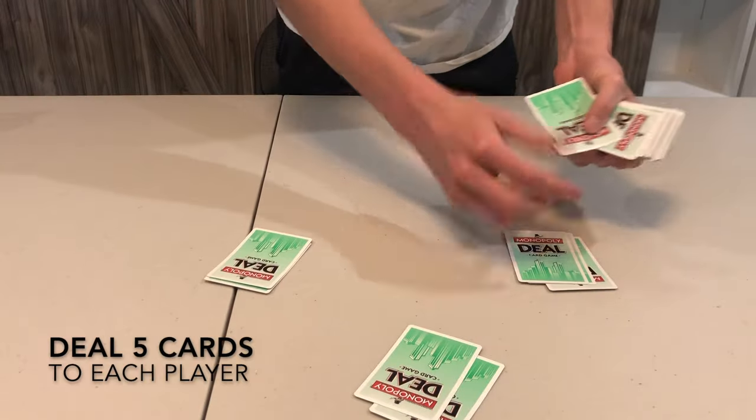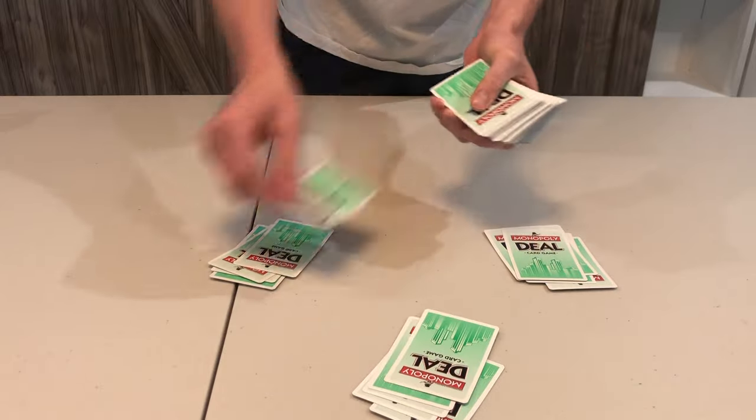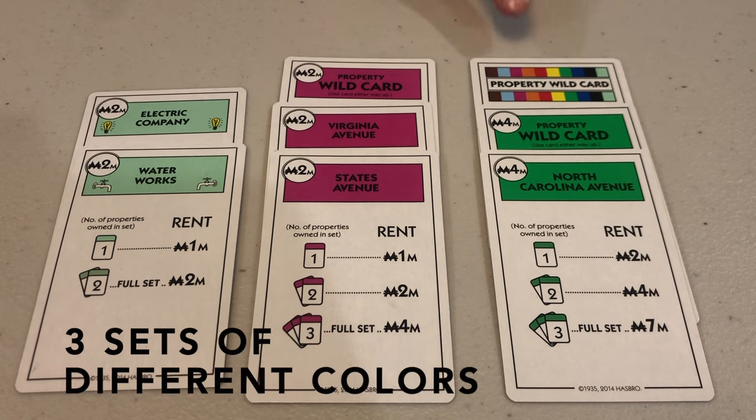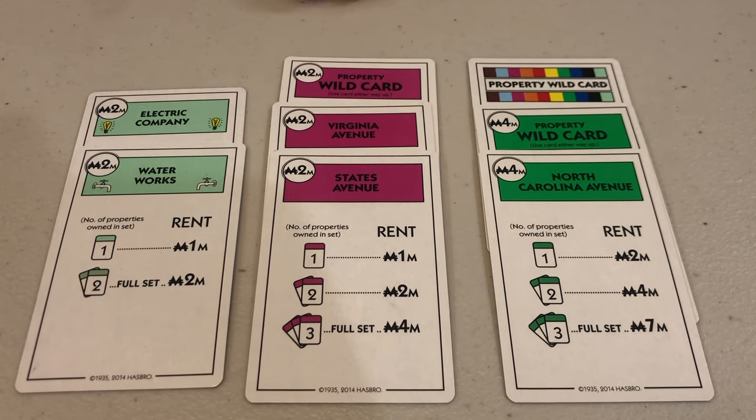Shuffle the rest of the cards and deal five to each player. Look at your cards and remember, keep them a secret. Place the remaining cards in the center of play as a draw pile. The goal of the game is to be the first player to collect three complete property sets in different colors.